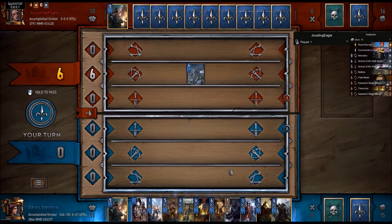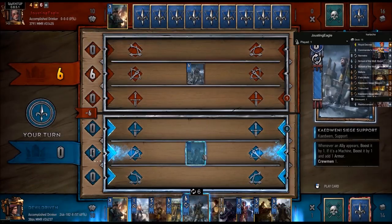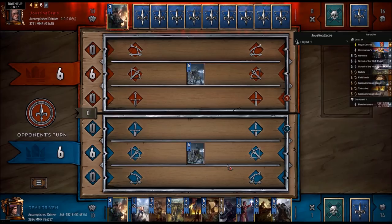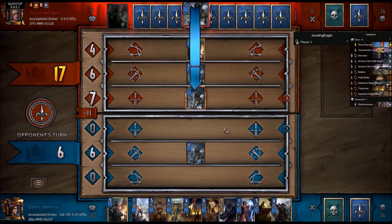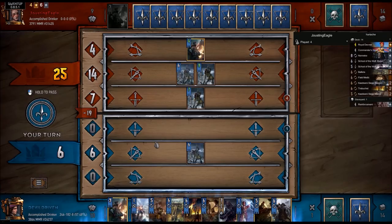Do we play the witchers now? Let's do this - let's play our own siege support. So he's gonna do it right off the bat. Do we think we can kill one of those? Is it worth passing right now? We still have the witchers, we have a couple of these, we still got our big finisher, we're up a card. I don't think it's worth going toe-to-toe with them, let's just pass.